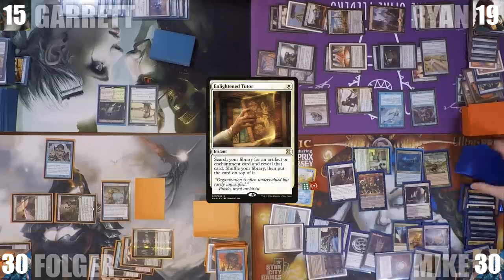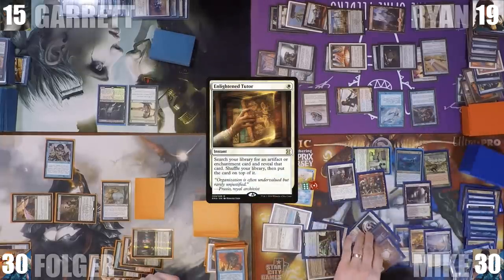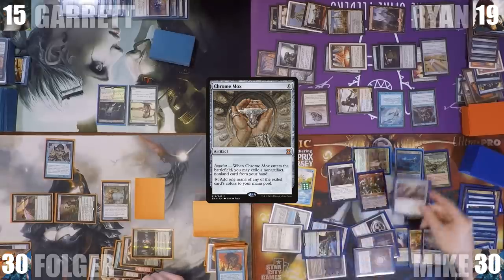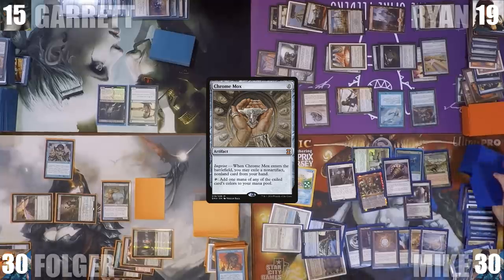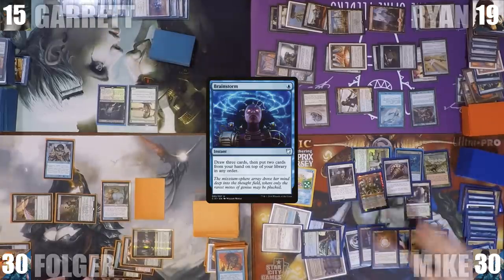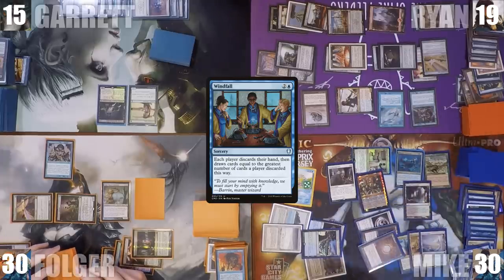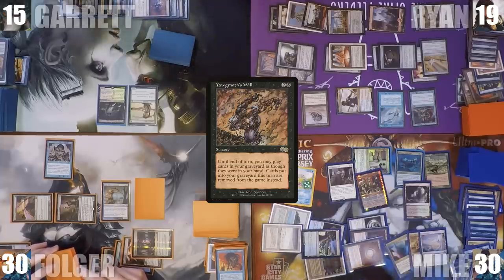Mike casts Enlightened Tutor to fetch Sensei's Divining Top, activates Thrasios to get it, then casts it and flips it to draw a card. He casts Chrome Mox imprinting a card. He now has enough mana through Paradox Engine and Sensei's Top to draw his entire deck, so he does. He casts Angel's Grace preventing him from losing this turn, casts Regrowth targeting Brainstorm in his graveyard, then casts Brainstorm putting 2 cards back on top. He casts Windfall making everyone discard their entire hands and draws dozens of cards. To be sure he gets everyone, he casts Yawgmoth's Will and casts Windfall again.